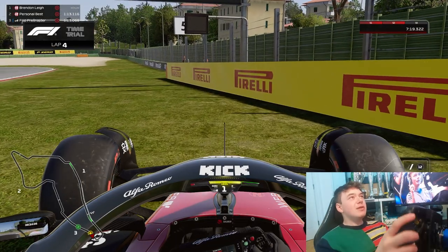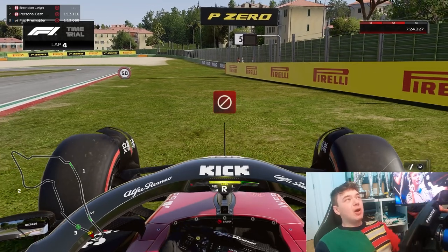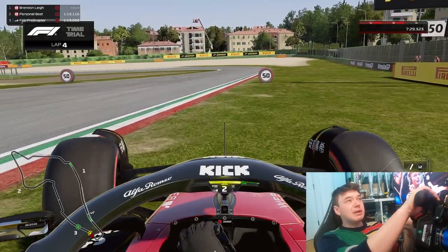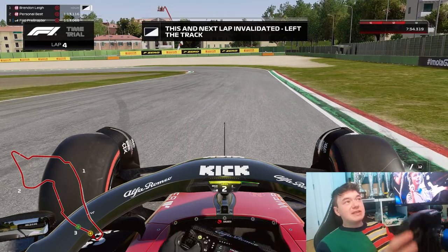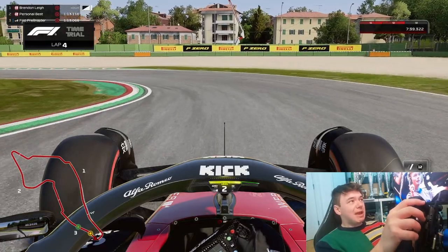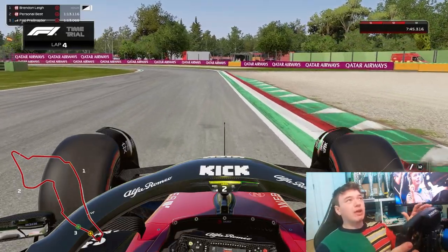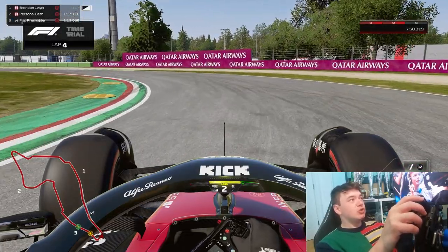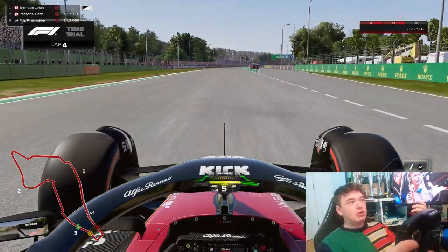You can see the safety car boards, barriers, and Pirelli marketing boards can all serve as good braking markers. Other opportunities include lines in the track surface, skid marks, shadows, and trees. When you don't have a racing line stamping a big red 'brake here' on the screen, it's critical to pick up these natural reference points so you can start braking, turning in, and picking up nuanced details that allow you to go faster.